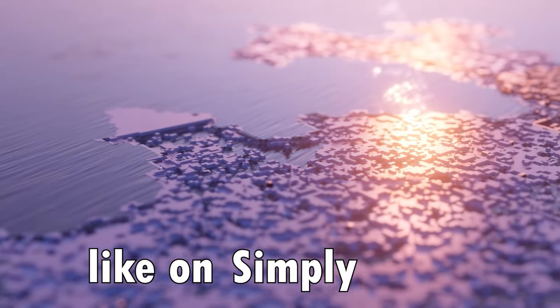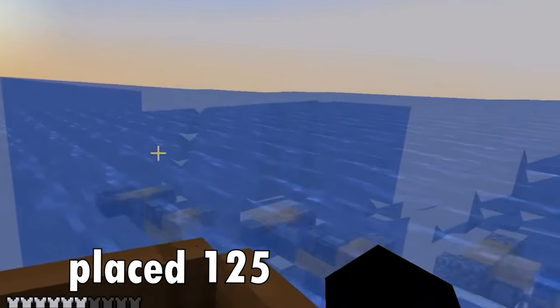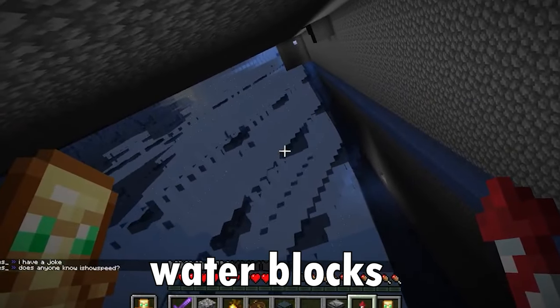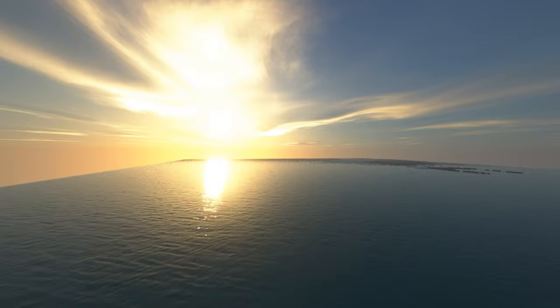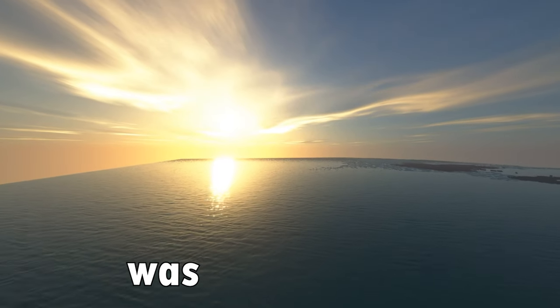This is what spawn looks like on Simply Vanilla. Two players placed 125 million water blocks using flying machines, and this changed the server spawn forever. Removing this amount of water was seemingly impossible.